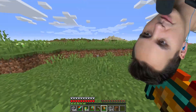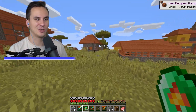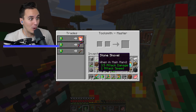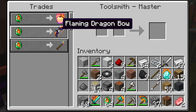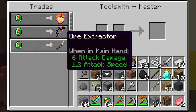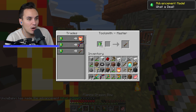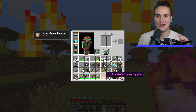Village, village, anywhere — village! I've got some secret emeralds for you folks, are you willing to trade? You definitely are! We've got an enchanted flame apple, a flaming dragon bow, and an ore extractor. I'll take one of each!